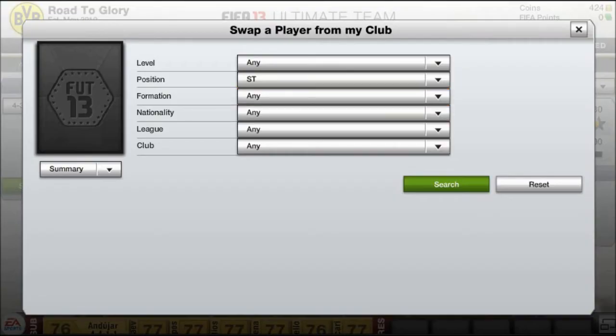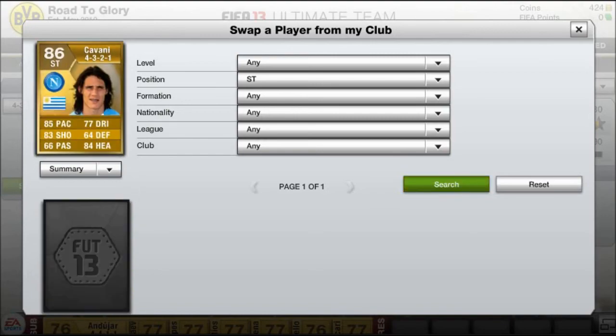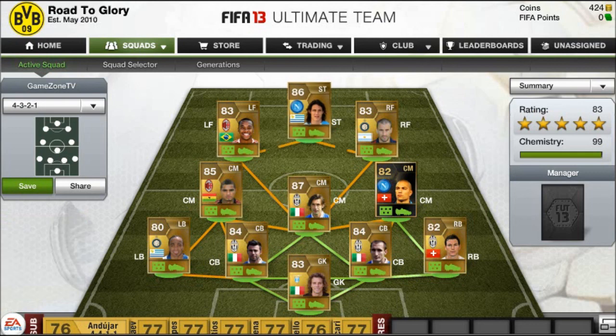Finishing the team up front is Cavani. You might be thinking about the Pastore version, but I've had him and I really don't think he's a good player. Cavani on the other hand cost about 15,000 coins and I think he's a much better player — 85 pace, 83 shooting, and he's got 84 heading as well. He rounds off the team and I think this squad is absolutely amazing.